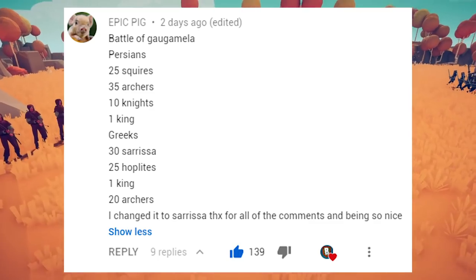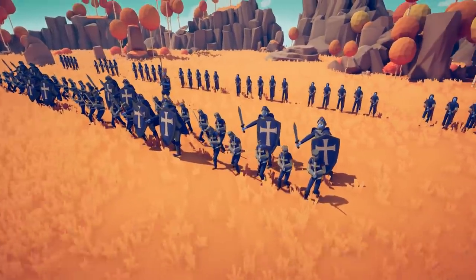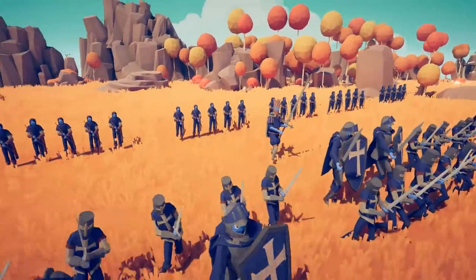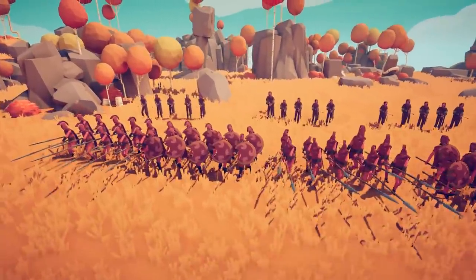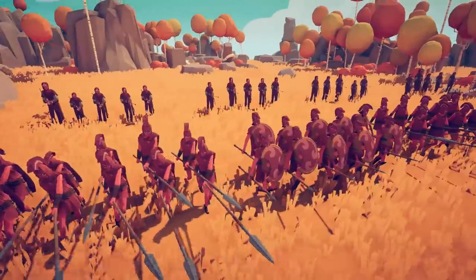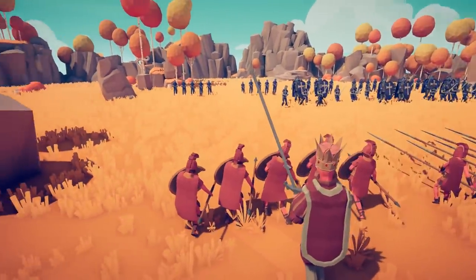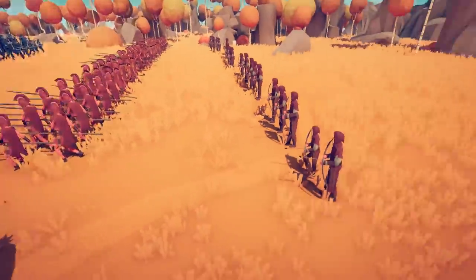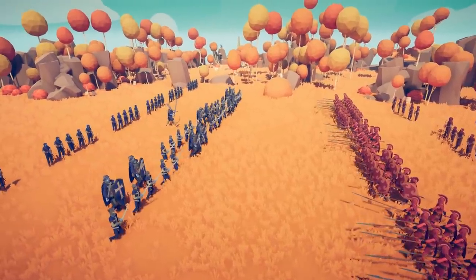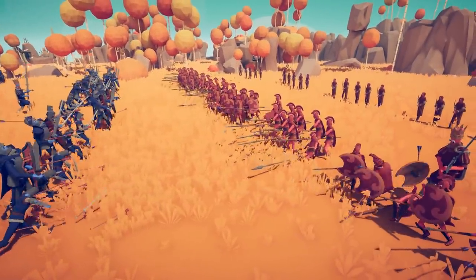This battle comes from Epic Pig — it's the Battle of Gaugamela, part of Alexander's grand campaign where he conquered much of the known world. The Persians are in blue: 25 squires, 35 archers, 10 knights, and one King — probably Xerxes. The Macedonians have 30 sarissans in phalanx formations, with hoplites in between, then King Alexander himself on the flank since he always liked hammer-and-anvil tactics. Then 20 archers. These battles are now possible mainly because we finally have hoplites and pikemen.